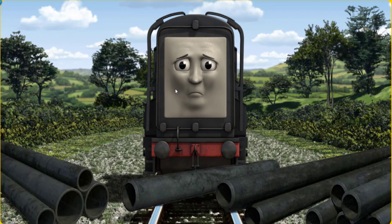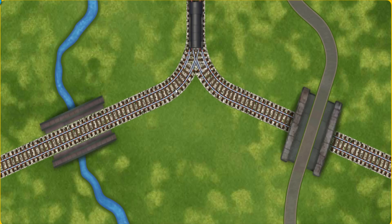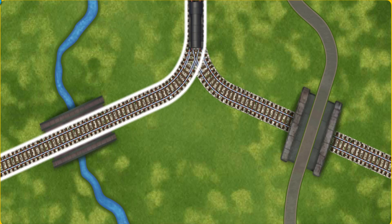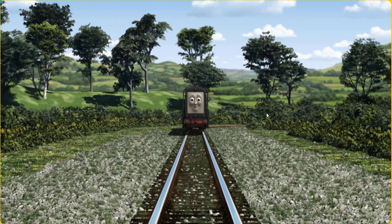Suddenly, the tracks were blocked. Diesel had to stop. He needed to go a different way. Find the track that goes under the road. All clear!